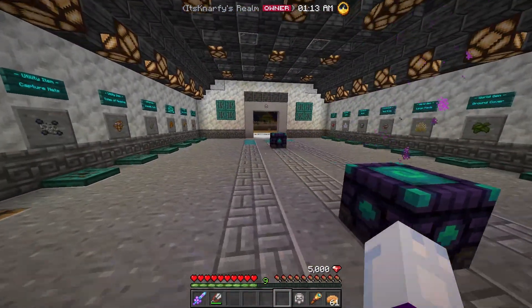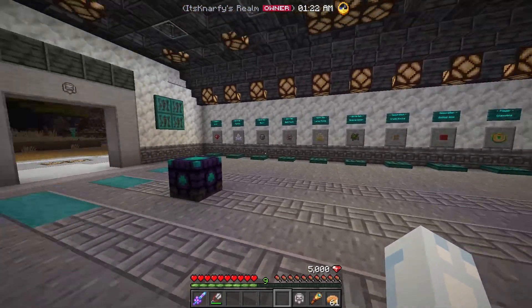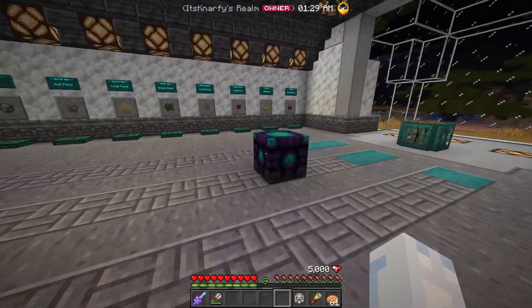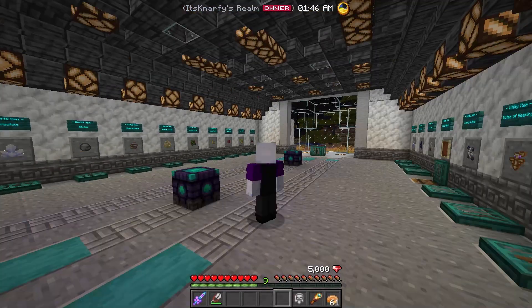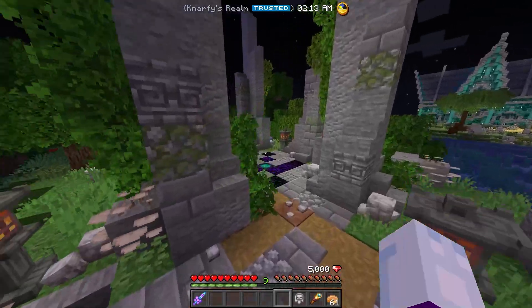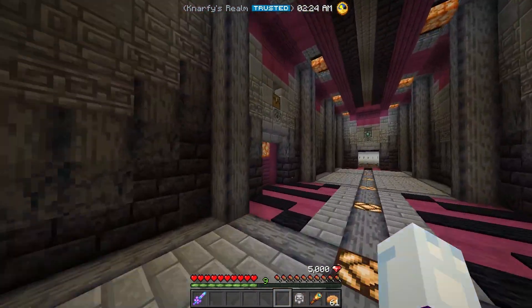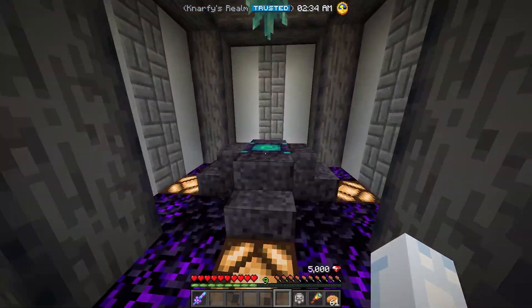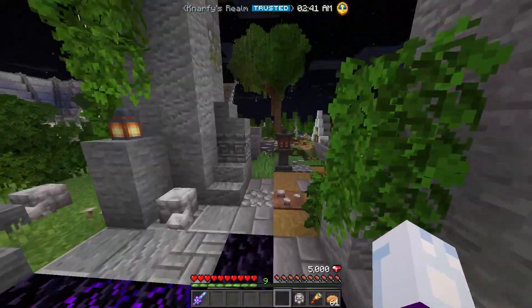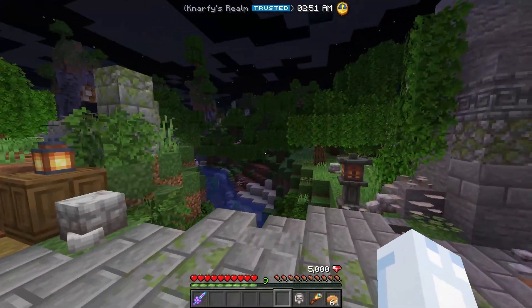Transit blocks don't work cross-dimensionally — they don't work between different servers or realms. But within a realm, you can put these anywhere, link them up, and it'll teleport you to that place. They're great for teleportation hubs inside your realm without having to set a home. For example, I have a setup on my main realm with a transit block that goes into my secret base area — my storage room, farming room, and vault — with no other entrance, so visitors can't get in.